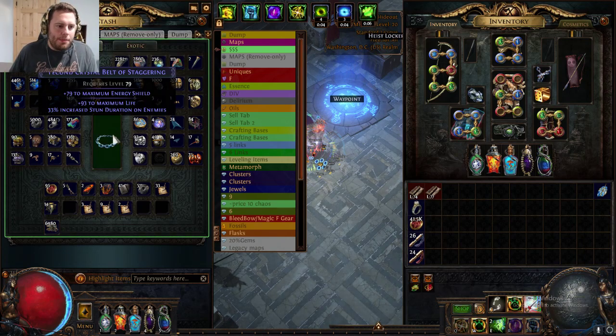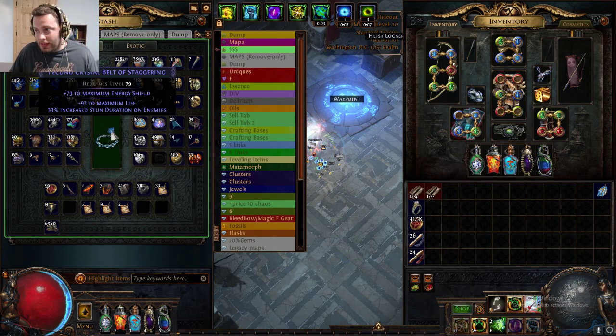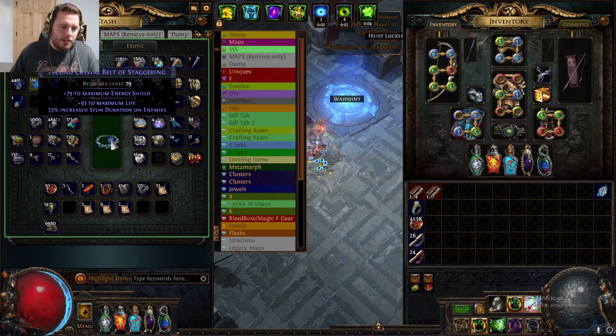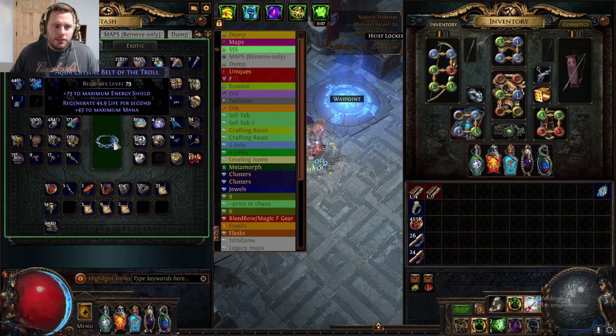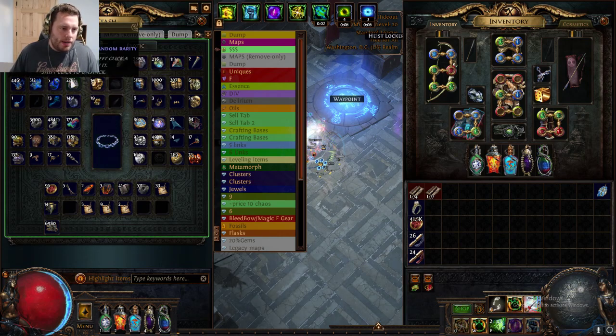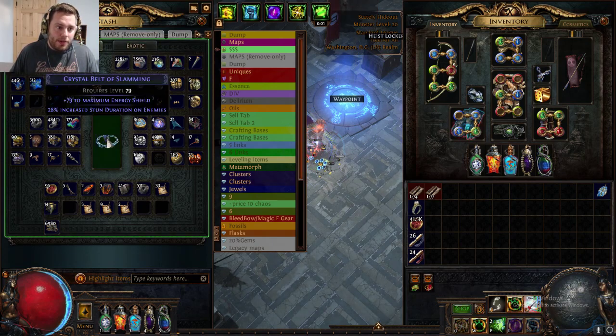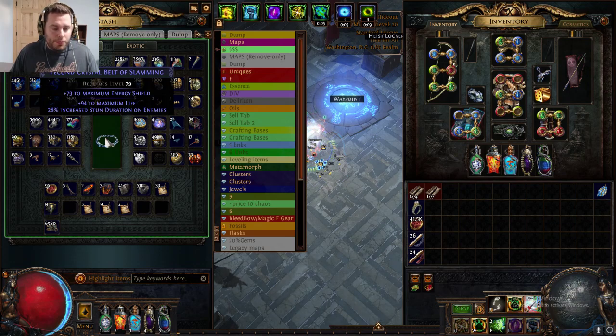But not what we want to keep going forward. So we're going to go to our orbs of alteration — you can click them and then shift-click to spam alteration rolls on these belts. Click once: life mana, no. Here's an example where we only have one mod. If we want to add a mod, we can use an orb of augmentation to add another random modifier to a magic item. We got 94 life on that.